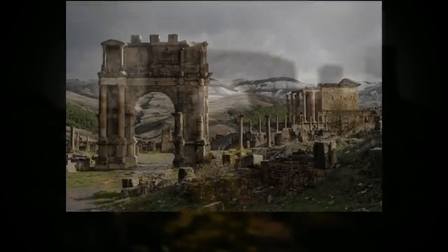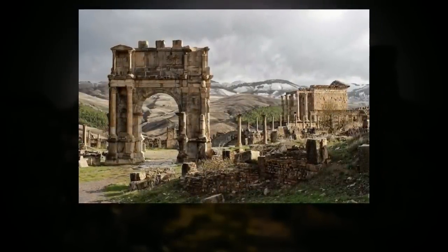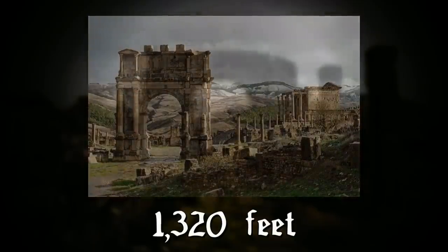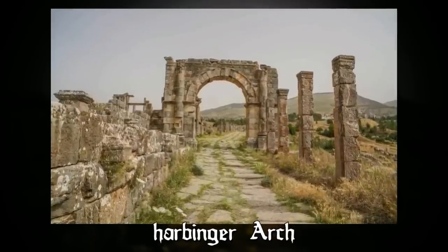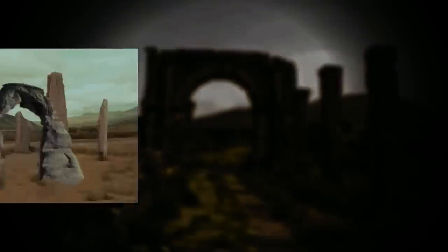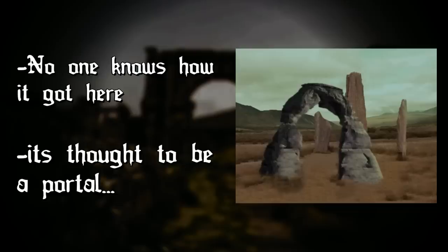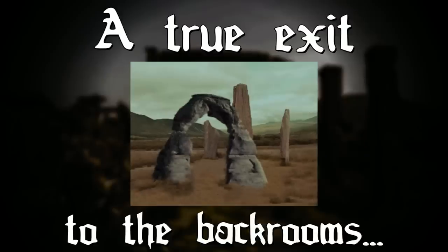On the ground under this ring is a circle of earth with no vegetation. This circle is 1,320 feet in diameter, and in the middle of it there's a huge archway called the Harbinger Arch, along with some other stones standing up beside it. No one knows how this got here, who built it, or what it actually means, but it's thought that this archway is a portal to different realms — and maybe even a true exit to the backrooms.